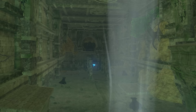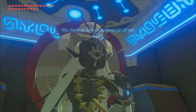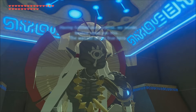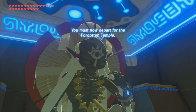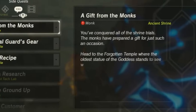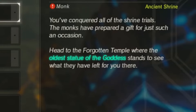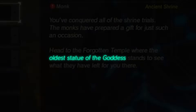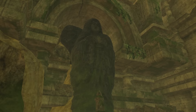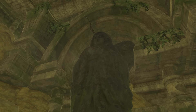To answer the mystery of the Forgotten Temple, we can look at the description for the quest A Gift from the Monks — the side quest given to Link after completion of all 120 shrines, rewarding you with the Wild Outfit. The description reads: 'Head to the Forgotten Temple, where the oldest statue of the Goddess stands, to see what they have left for you there.' This statue isn't just the largest of its kind in Hyrule, but also the oldest — the first of the Goddess statues to populate Hyrule's settlements and religious sanctuaries, yet standing here, lost from memory, in great empty halls built to honour Hyrule's heroes.